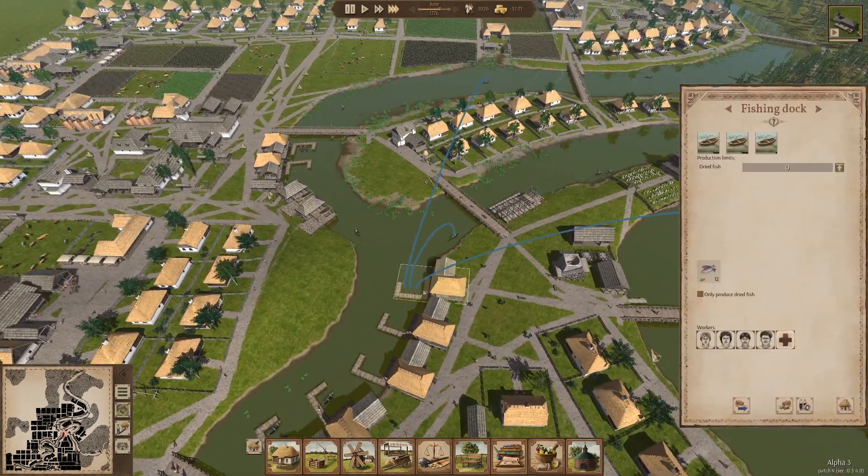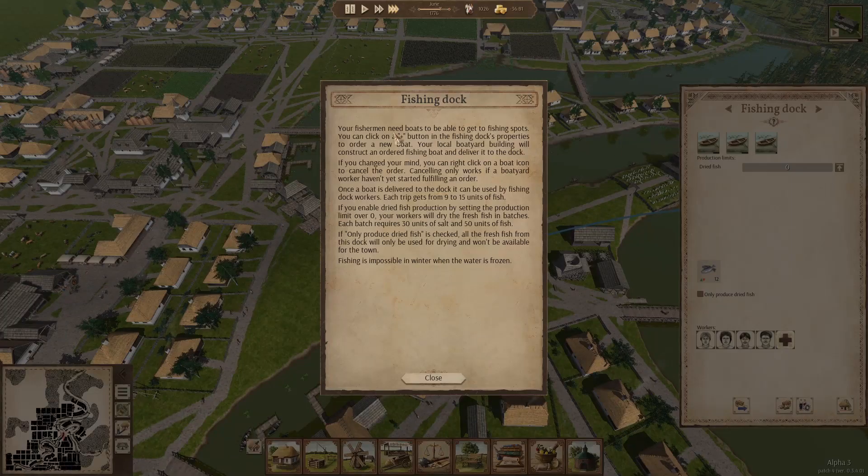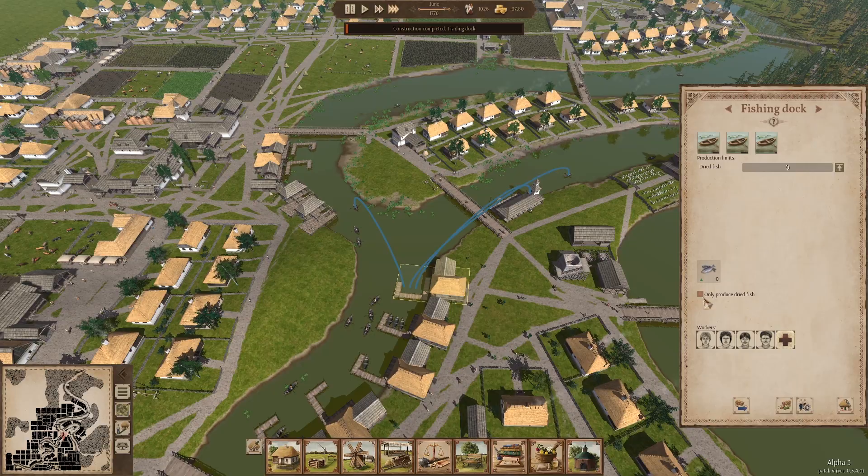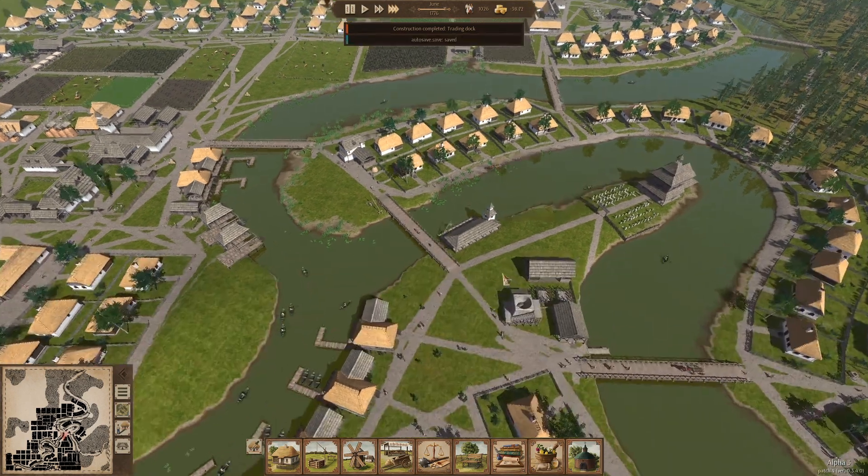I want to take a look at the fishing. It says he added a help text for the fishing. This is actually pretty helpful — 9 to 15 units of fish. That's what it said in the update log. You can only produce dried fish if that's what you want to do with your fishing dock — I don't, because I don't want to use that much salt. Okay, trading dock is done — let's take a look at this thing.